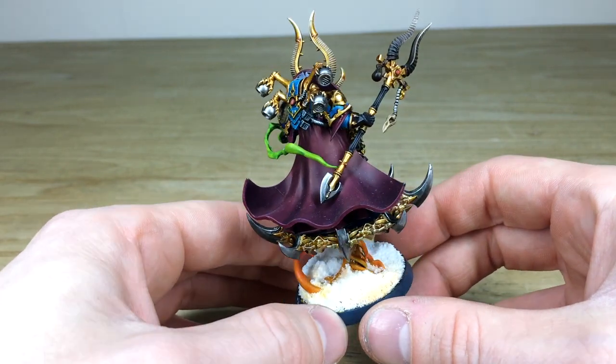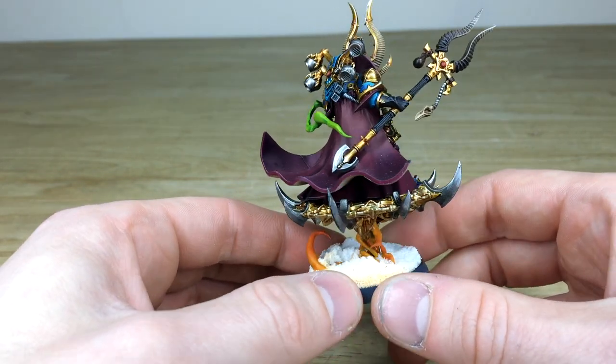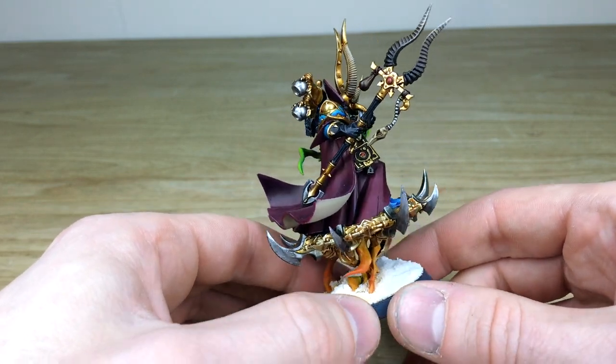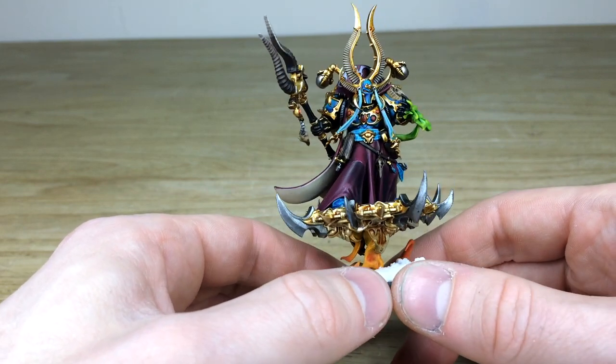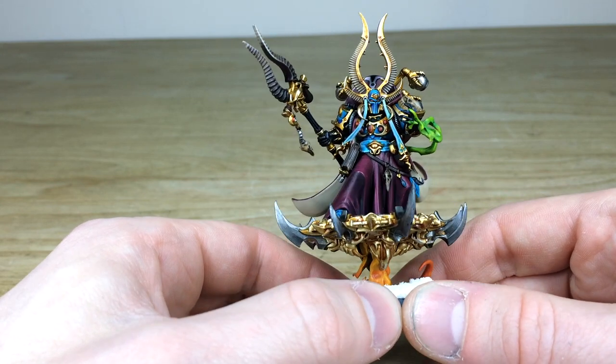There are loads of intricate little details on him as you'll see all over the model. Lovely attention to detail on the cloth with the folds and high points, all blended by hand. We've got all the gold work with lots of highlighting stages through it, up to a bright silver on the final highlight points. All the little runes, gems, and lenses are fully painted with point-of-light source and catch lights.